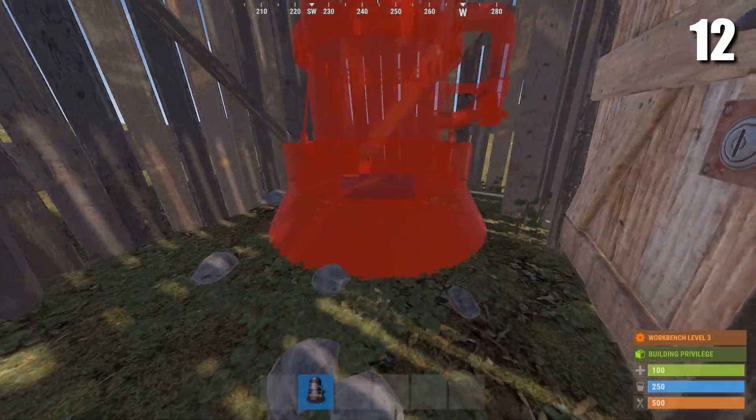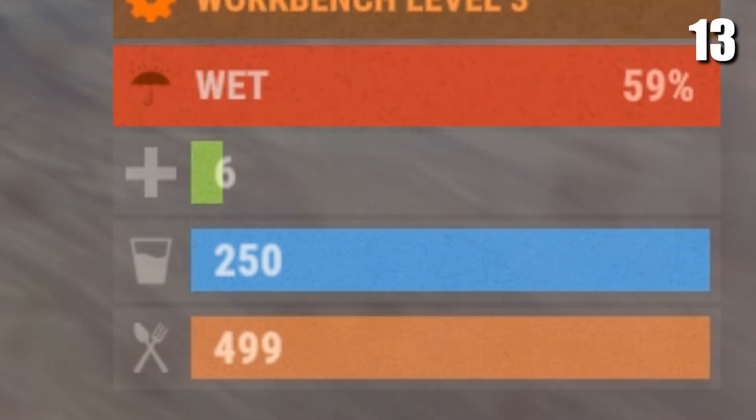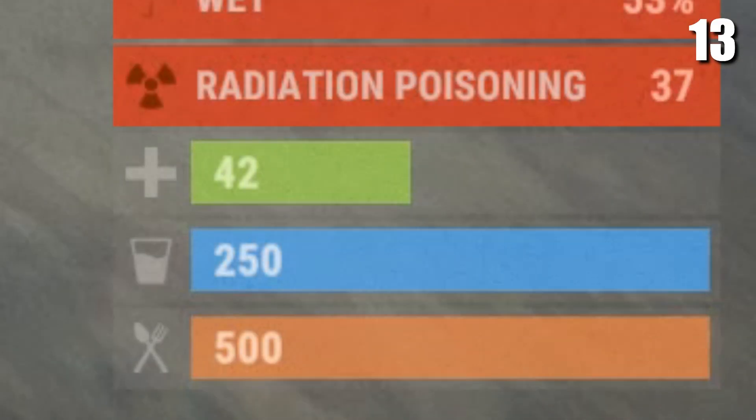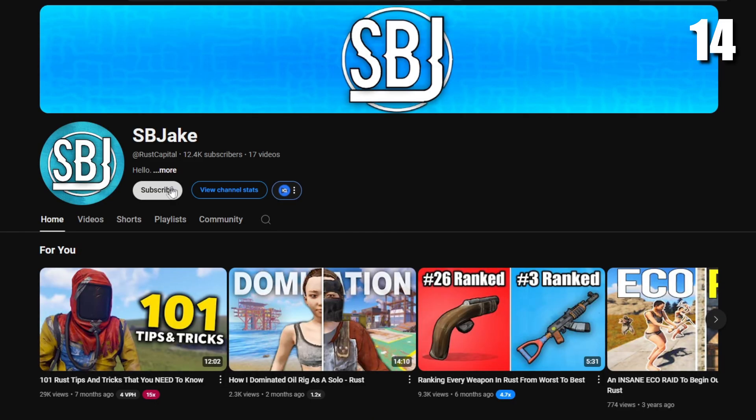Did you know you can place oil refineries inside the legacy shacks and still get in and out easily? If you're ever low on HP, you can drink water to heal up to 40 HP. You can also drink water to get rid of radiation poisoning.